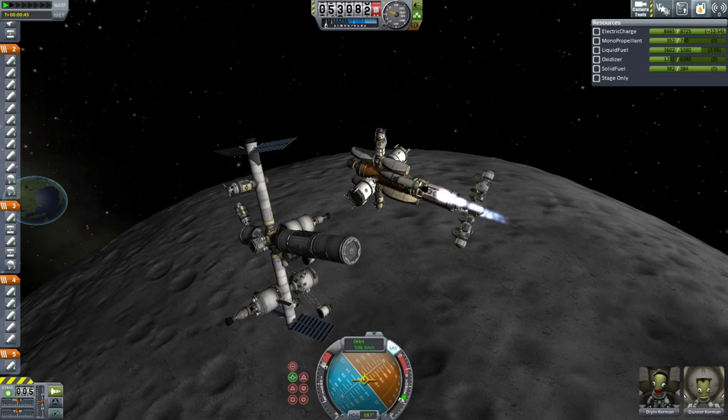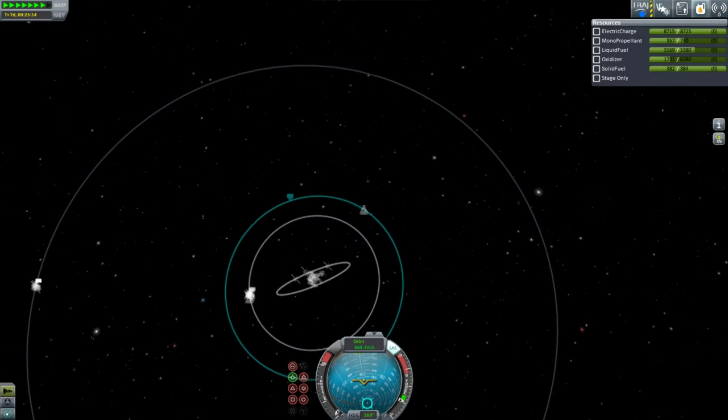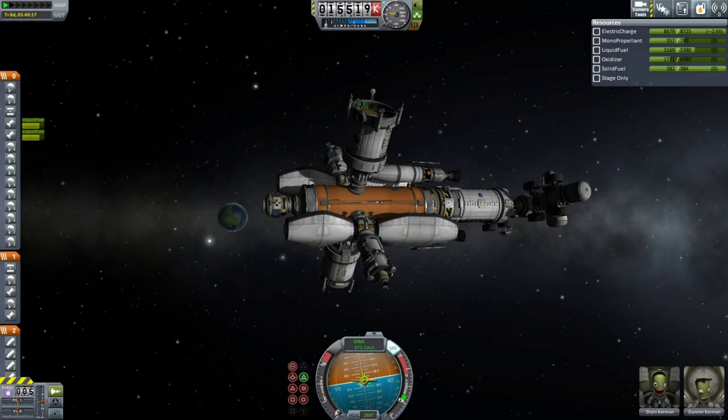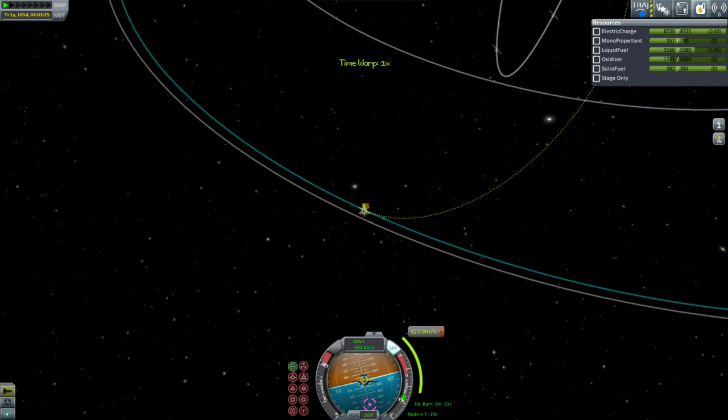The next step was to leave Moon orbit. Our final orbit is one slightly higher than Moon's. And now, high above our tiny world, we'll wait for the Duna transfer window to open. The transfer window opens when Duna is 44 degrees in front of Kerbin in its orbit. Once Duna is in position, we can begin the next phase of our journey — our dive at Kerbin.